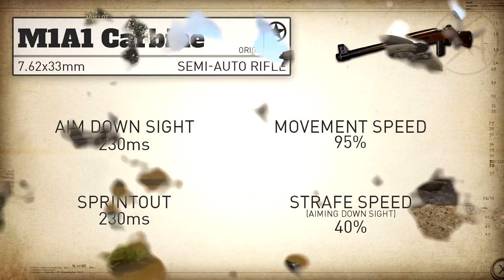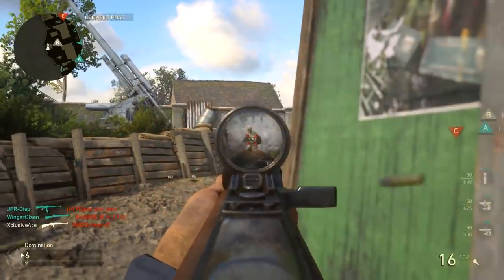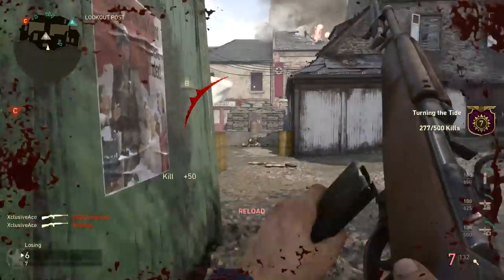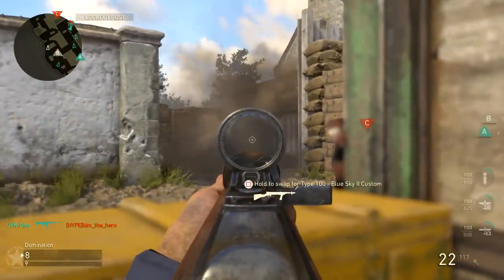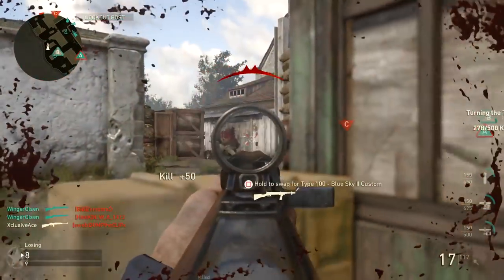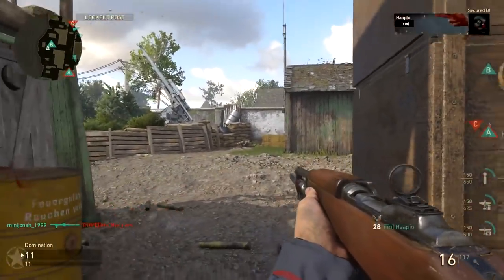Getting into my recommended attachments — Quick Draw is not necessary since it already has a faster ADS time, but it could be used if you wanted it even faster. High Caliber is an excellent option: since you're super accurate, you can easily pick off headshots. The time to kill is slow, but if you land one shot to the body and one shot to the head with High Caliber, you significantly decrease your time to kill and it becomes much more competitive with other guns.